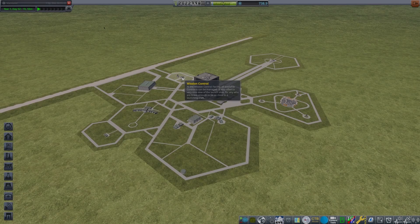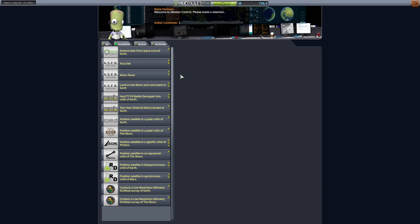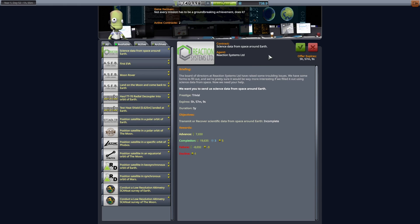As we are comfortable with the money we have, I'm going to upgrade the mission center to subscribe to more contracts. Let's check which ones we can take out. Science data around the Earth — perfect, that's an easy one.